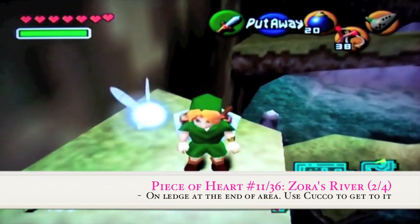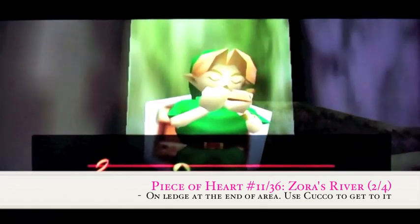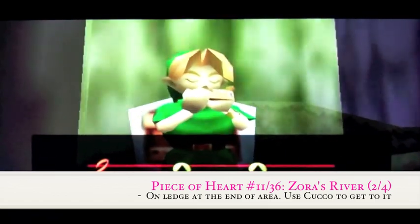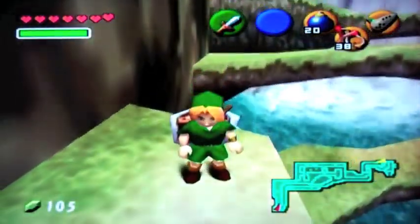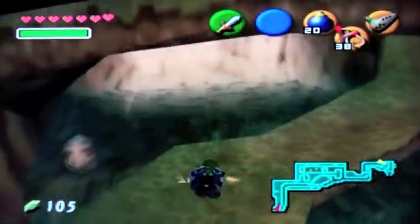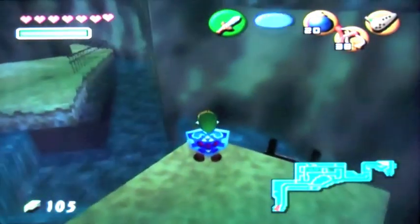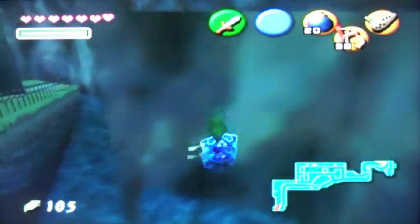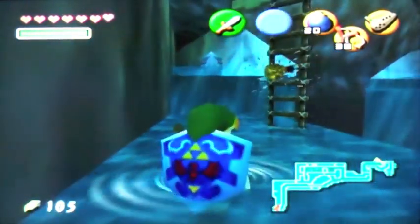Now the next thing we can actually do is, if we play the Sun Song, we'll make it night. There's a gold Skulltula we can actually get. Let's make it night. Alright, and you can hear that there's that scratching sound. We're going to have to go down here, and you can see there's a gold Skulltula.